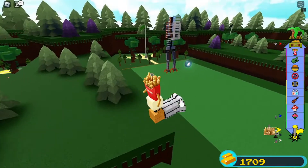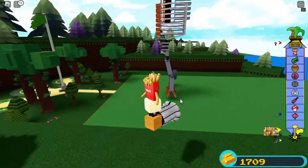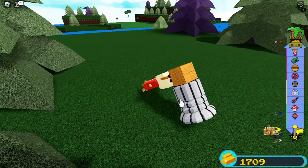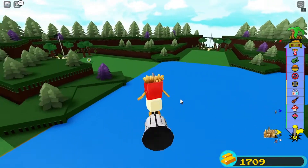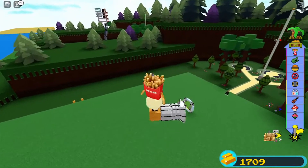Vamos a aprovechar para mirar qué están construyendo los otros. Este está construyendo una especie de robot, está muy interesante. Ahí están creando una especie de rueda gigante. Pueden ver que incluso con este vehículo pueden visitar las parcelas de sus amigos. Existe tanta movilidad que es posible hacer eso.